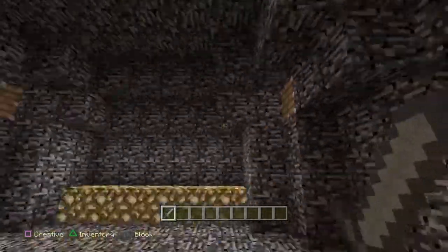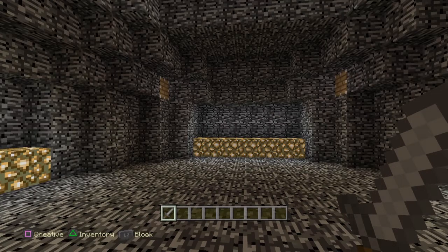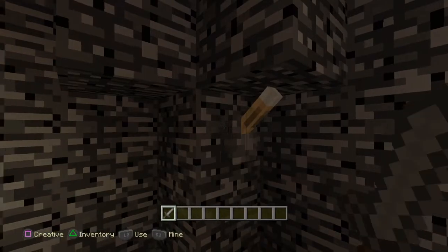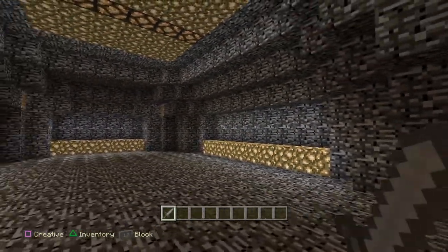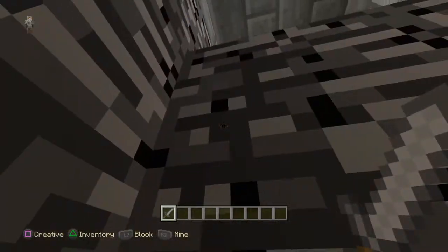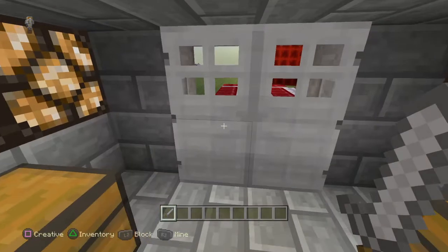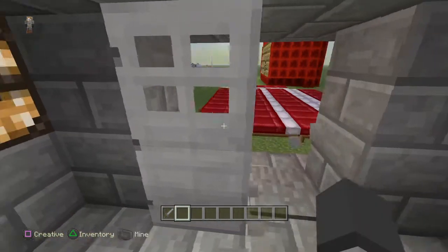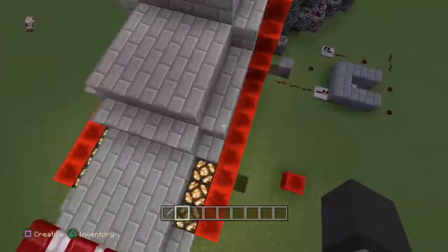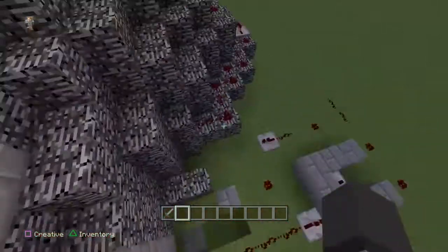So as you can see, that was my first bell. Now, how to do it: since I'm in creative I can just go around and fly and just break those doors. So here I have those things that switch on the lamps — this was some failure.